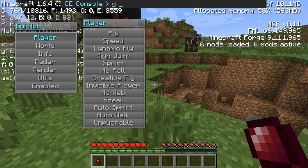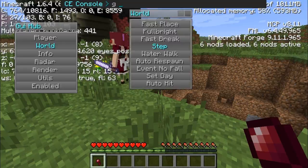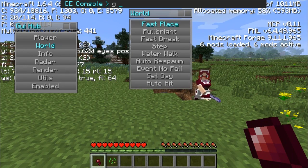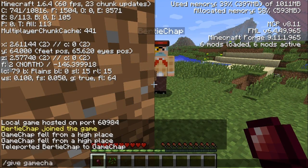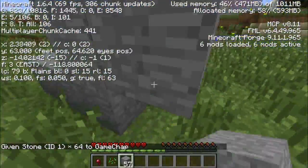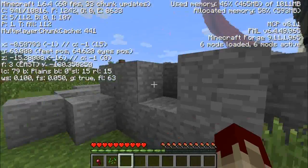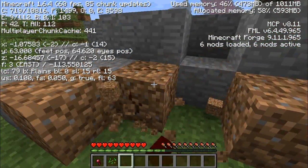There are many tools inside this. You can have auto sprint, sneaking — there's more things here too. Using the step option, for example — if you turn on step, you can now step up one block without even jumping. Also fast place — watch what happens: super speed, super fast placing speed! Super, super fast placing — that reminds me of griefing, actually. Also fast breaking — as you can see, your hand now travels fast when breaking things. Rather handy.